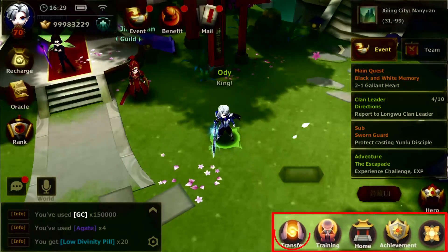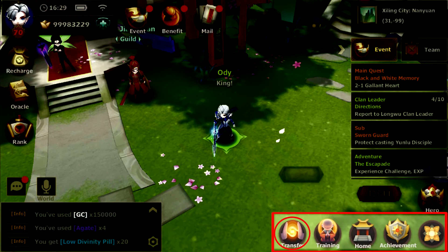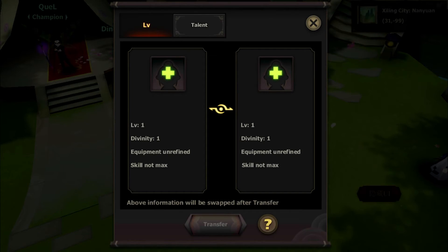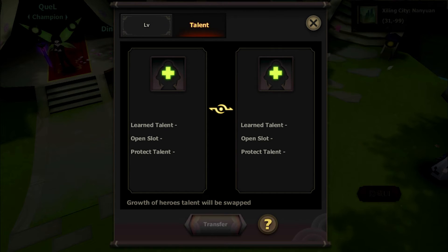In this menu, you can swap the power of your heroes instantly. If you need to increase the power of your new hero, you can easily swap it from your strongest hero.